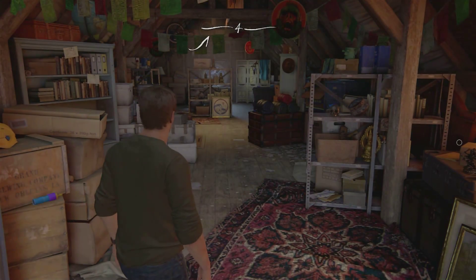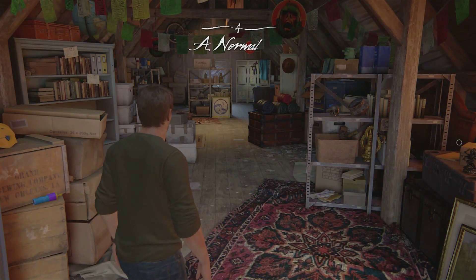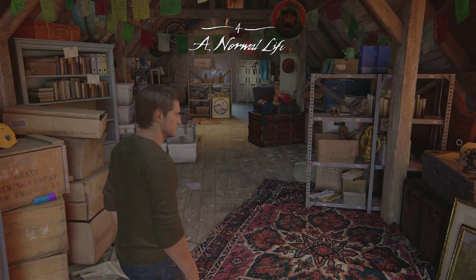Welcome back everybody to Uncharted 4 story mode. This is the fourth mission — I don't remember what it's called, but it was just there when I went to select continue. So far all we know is that Nathan's brother is dead. And oh, 'A Normal Life' — okay so it's called 'A Normal Life.'